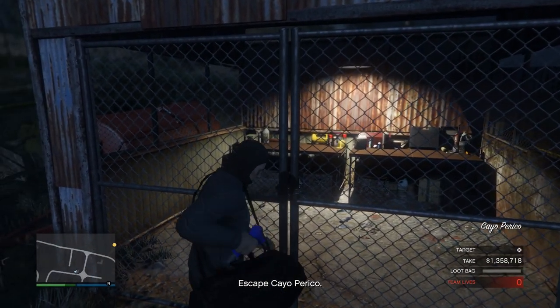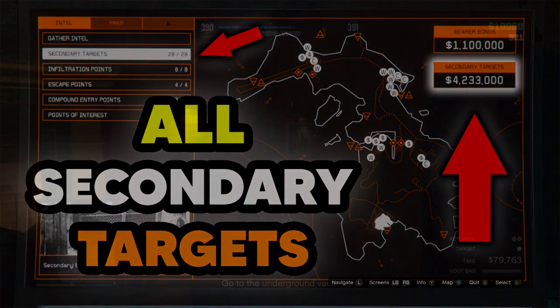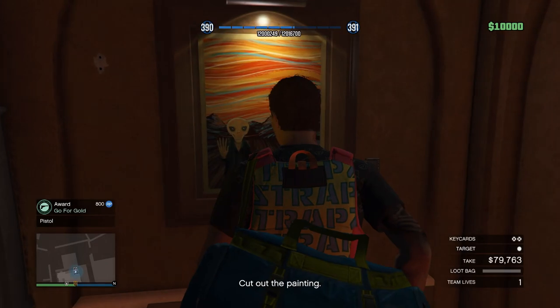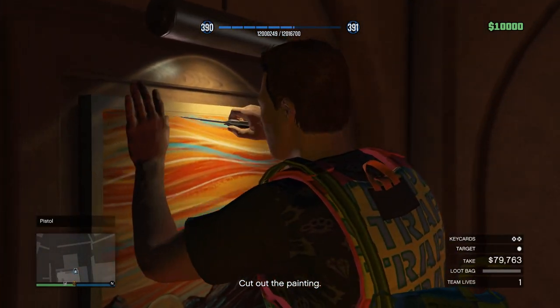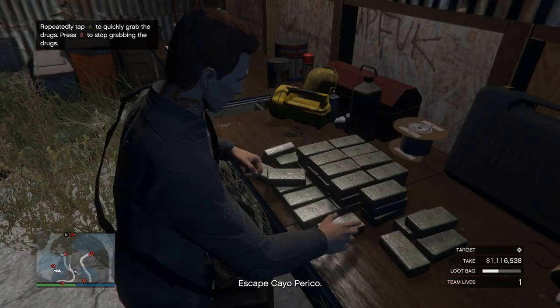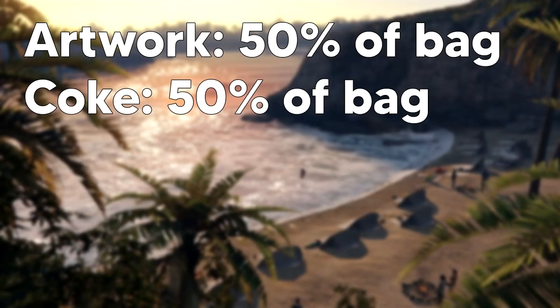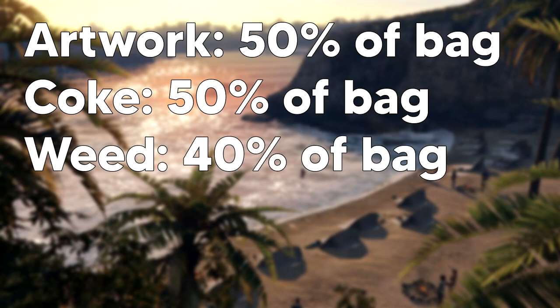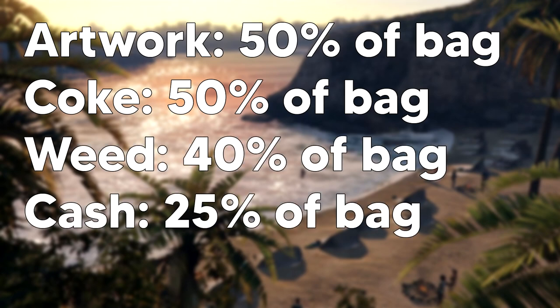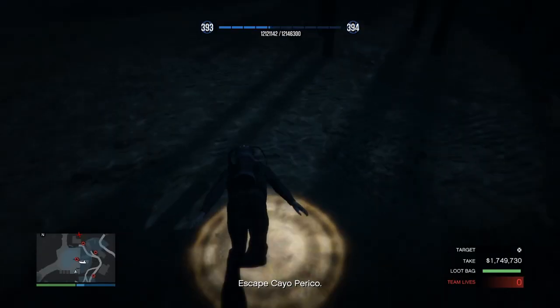For more information about the secondary target spawns, check out my other video on that, where I go way more into depth. In terms of prioritization of loot, you want to prioritize paintings if you find any in El Rubio's office. Then you want to prioritize coke, then weed, then cash. Paintings and coke will half fill your bag. Weed will fill your bag 40%, and cash will only fill it a quarter. Once you've filled your bags, kill the guards near the boat and make your escape.